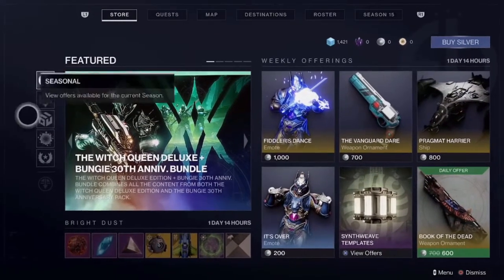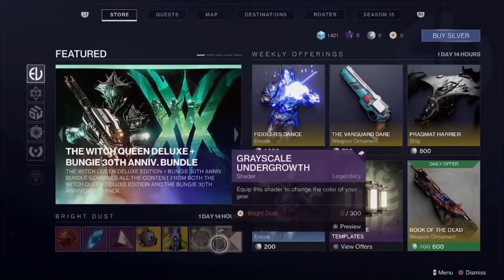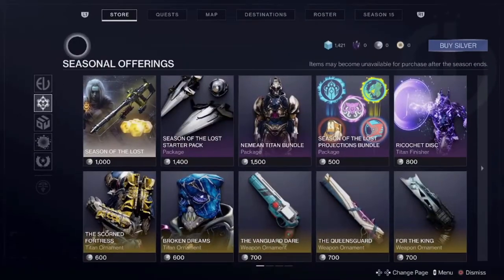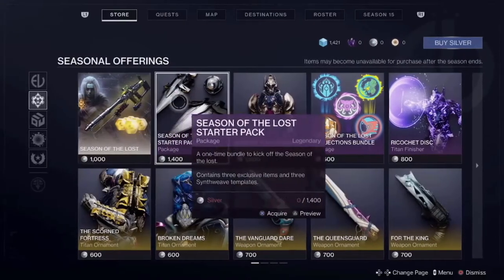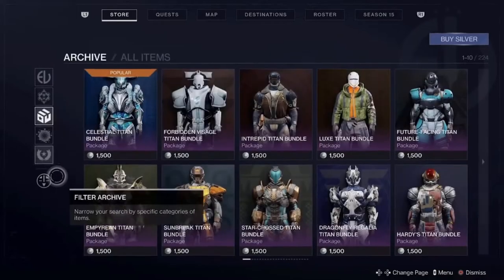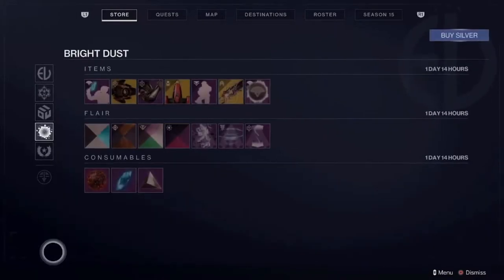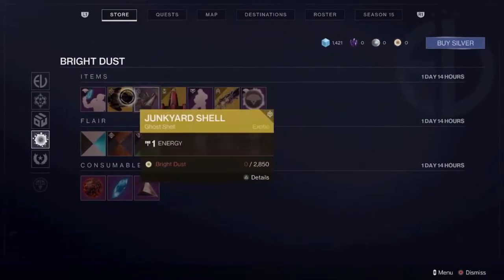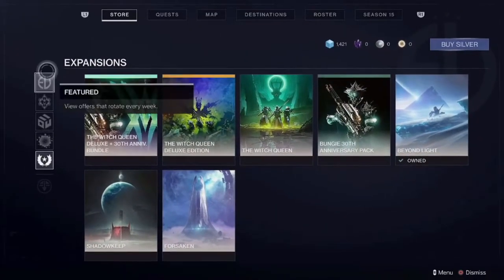This is your Eververse store. Stuff you can buy with bright dust is down here. Silver items are all around it, as you can see in the weekly offerings. You have your seasonal offerings as well, which also requires silver. Most of these items do go up for grab in the bright dust section. These are the archive section — anything from previous seasons. This is the bright dust section. Weekly it changes — as you can see, one day and 14 hours it's going to rotate, we're going to get new stuff. And these are the expansions, if you would want to buy them.